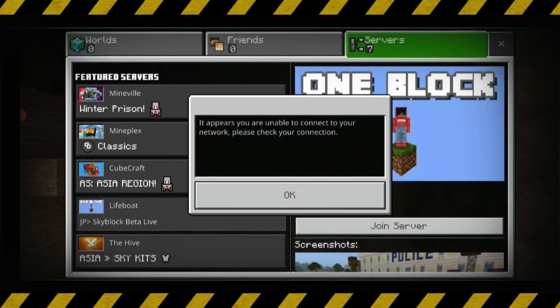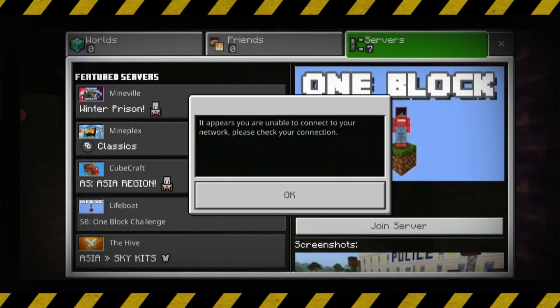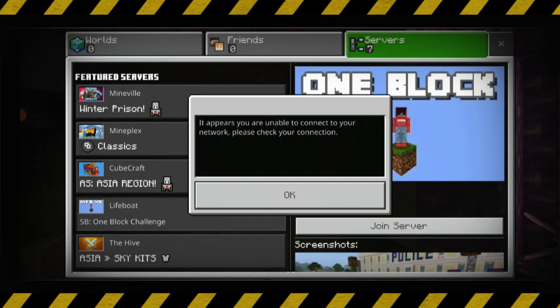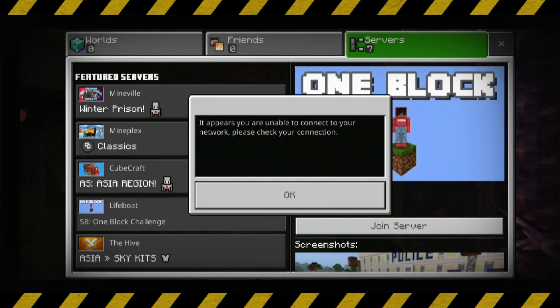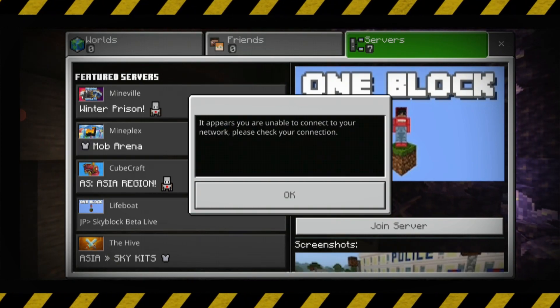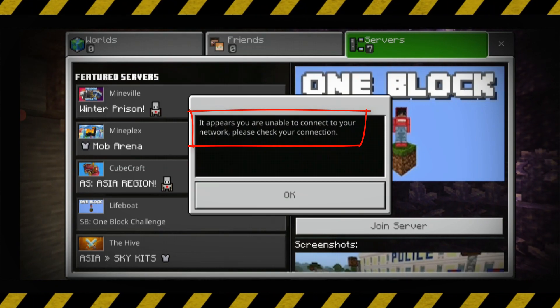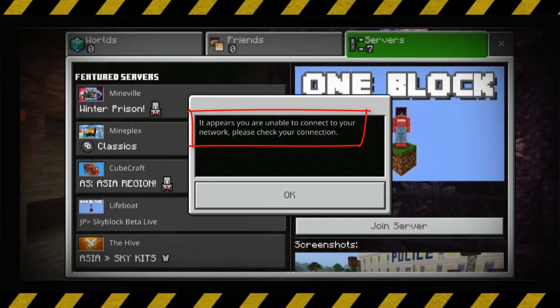Hello guys and welcome back to my YouTube channel Theta Box. Today I got the following error notification while I tried to join a server in Minecraft Pocket Edition — it shows: 'It appears you are unable to connect to your network, please check your connection.' So how to fix this issue?